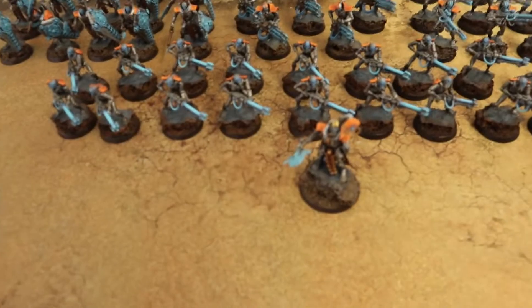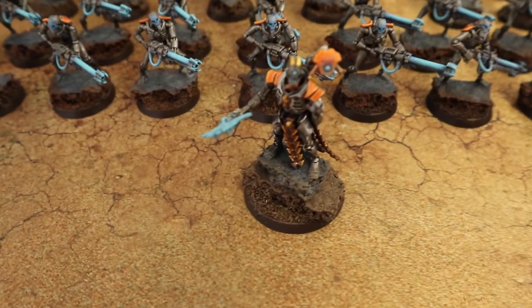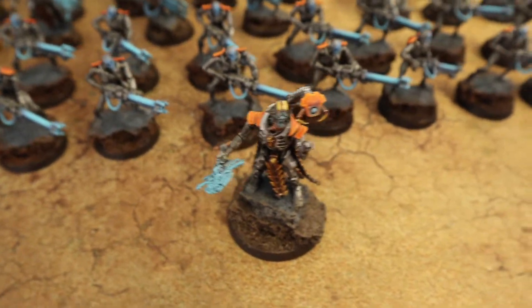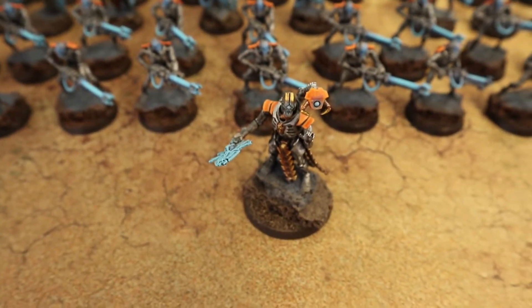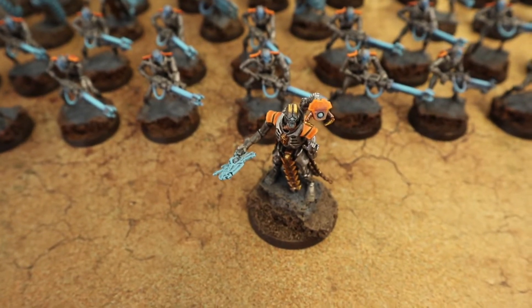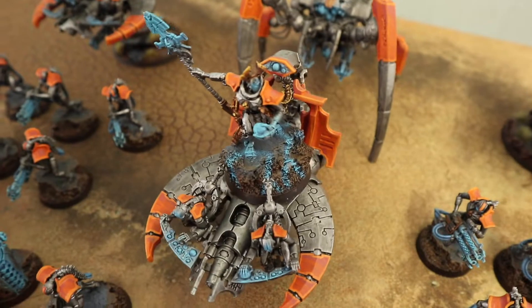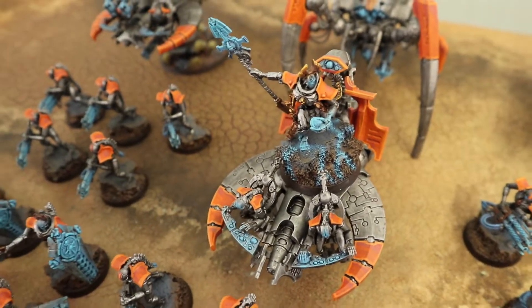We're running a battalion. Starting with the warlord, my Cryptech has the warlord trait making him fearless, plus a 5-up invulnerable save against shooting. Second HQ is a Catacomb Command Barge with a warscythe and Tesla gun, carrying the Veil of Darkness.